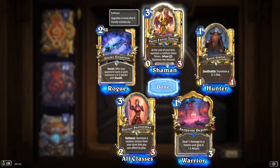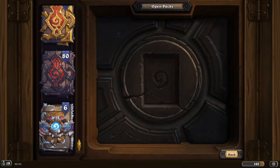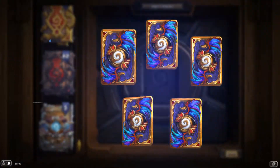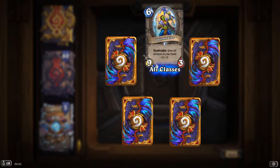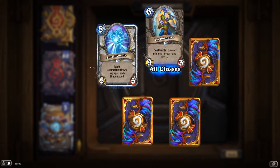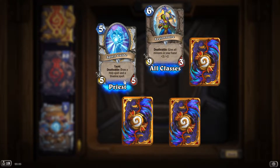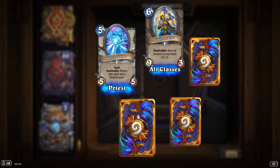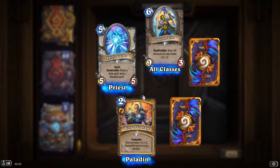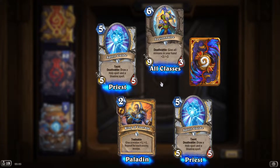'Party Favorite Totem': at the end of your turn, summon a random basic totem, infused to summon two instead. Nice. 'Legionaire the Fat': give all minions in your hand — yeah, that's a strong card. 'Spirit Guide': at the end of your turn, draw a holy spell and a shadow spell. For a five-mana card, this is pretty good.